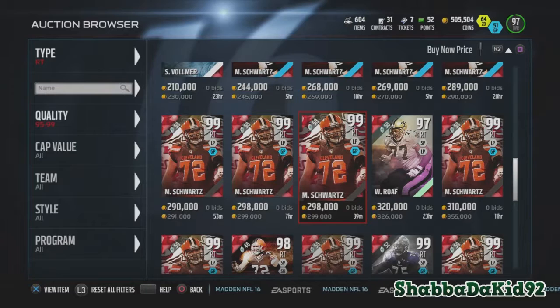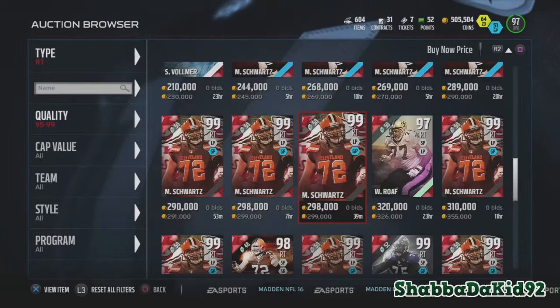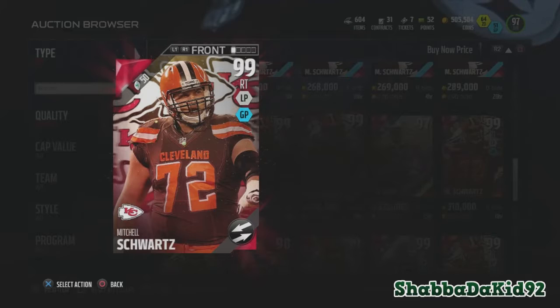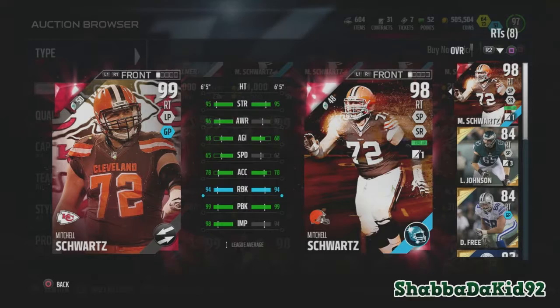What's up y'all, back again with another video. I just want to do a quick video letting you guys know about this Mitchell Schwartz new NFL Movers card that dropped today. I would say do not get this card — get the positional hero one until this one's price drops. They're pretty much the same; he has like plus three awareness, plus three on speed, and plus four on impact block, but it's not that big of a difference.